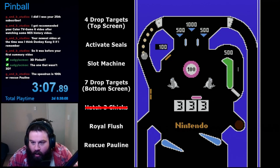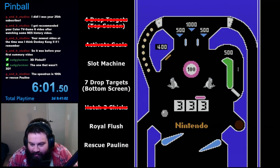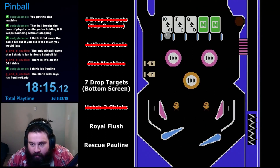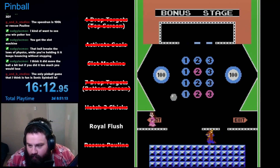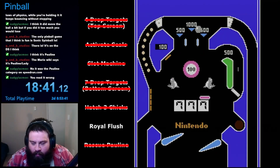My second run went a lot better, though. In this one, I activated the seals and cleared the four drop targets on the top screen. After this, on my third run, I won the slot machine too. And then finally, in my fourth run, after clearing out all seven drop targets and seeing the exit sign, I also finally managed to rescue Pauline during this run. That was almost all the challenges cleared, but I hadn't created a Royal Flush yet.